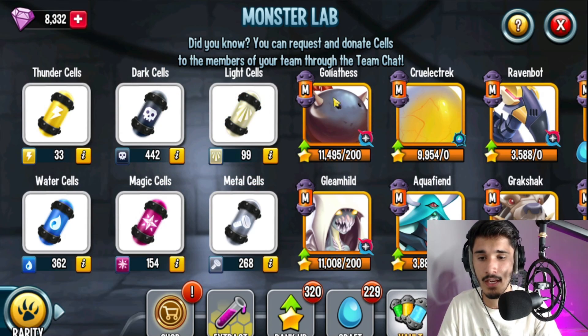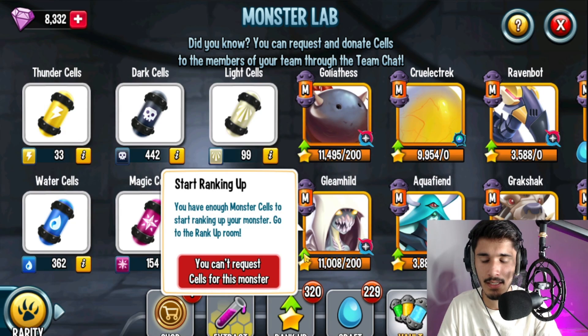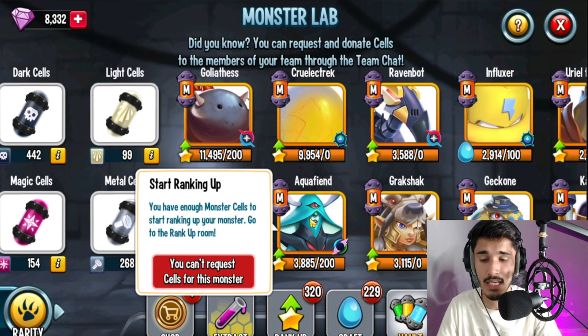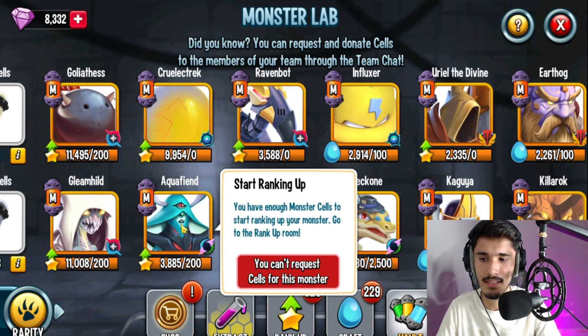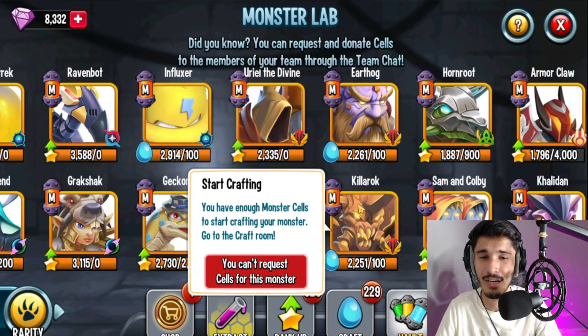I have 11,495 cells for the free bounty hunt monster — basically rank 5, since all you need is 9,000 cells, so I overdid that. We also have Gleam Hild here with 11,000 cells, so that's basically another rank 5. Aquafian is one of the monsters they give cells for free with Getcon — I think through the green bags — so I got 3,800 cells, having started from basically zero.